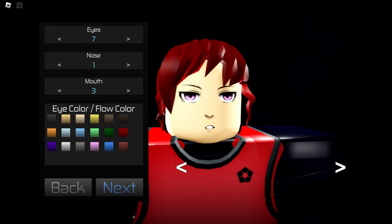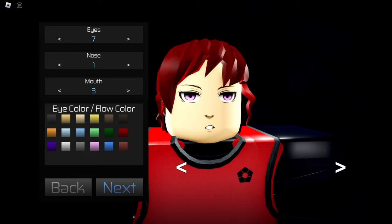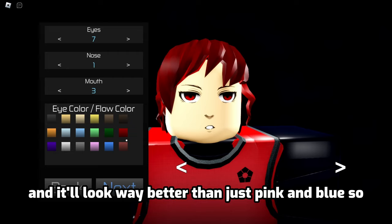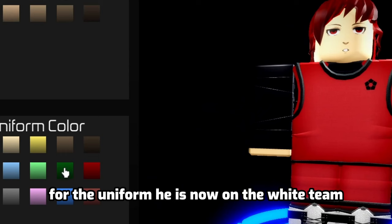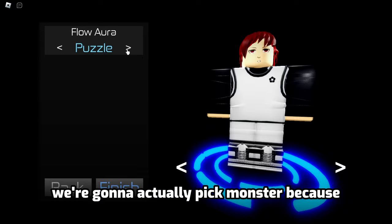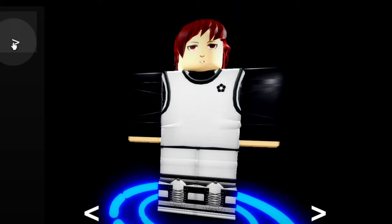For the eye color, he does have pink eyes, so we kind of have to use pink. But I'm going to go with red because red would look overall more cooler — it'll look way better than just pink and blue. For the uniform, he is now on the white team. If you don't know, go watch the anime. For the flow aura, we're going to pick Monster because Chigiri doesn't have an official flow — using a normal flow would just look weird. There you have it: Chigiri. I think I did really good on this one. It would have been better if there was a hair strand going between his eyes, but yeah.